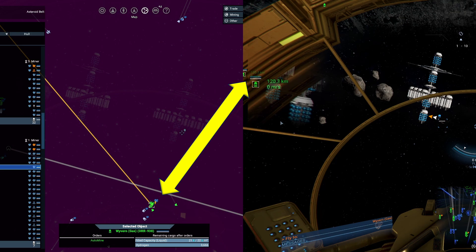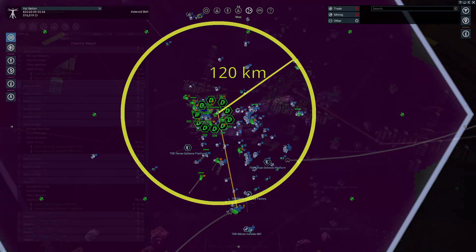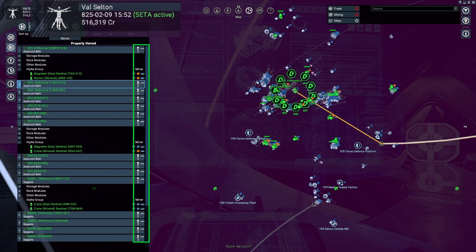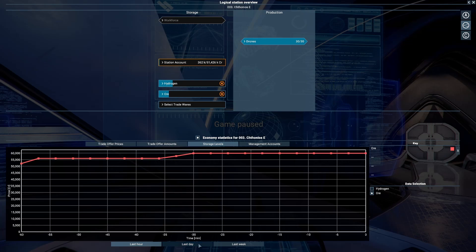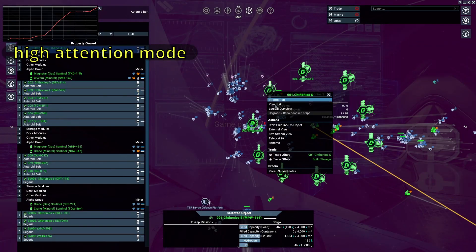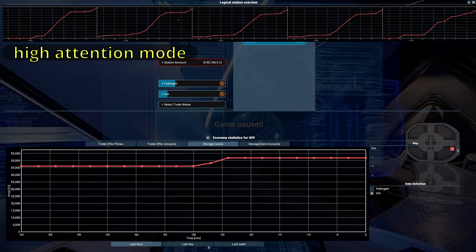I observed that the range of the high attention mode depends on the system's activity. Here I found a range of 120 km, but I have already observed larger distances. The 120 km should be fine to cover most ships during the test if I position myself in the middle of the asteroid belt, since mining ships don't fly much farther than that. To check the influence of SETA mode, I assigned ships to my mining stations and let them mine for several hours, turning SETA on or off every 3-4 hours.